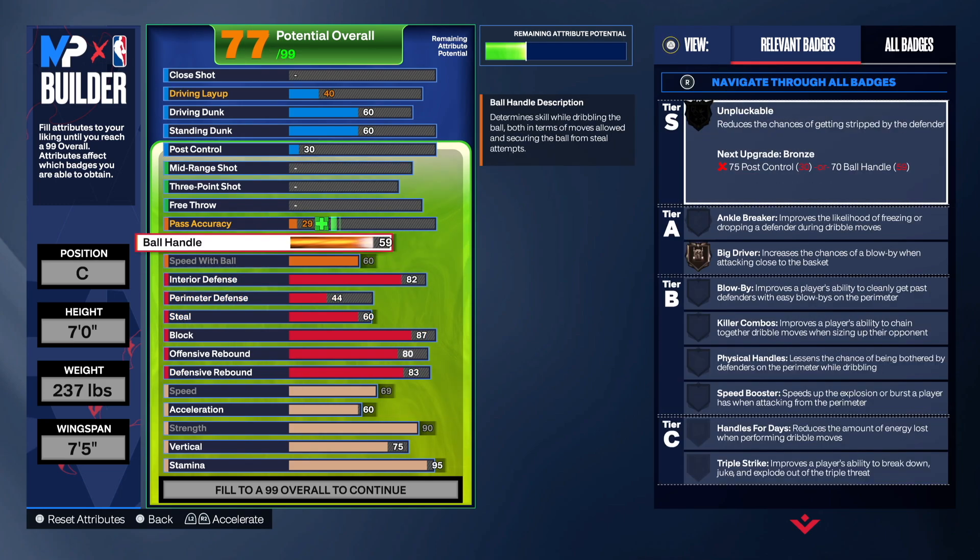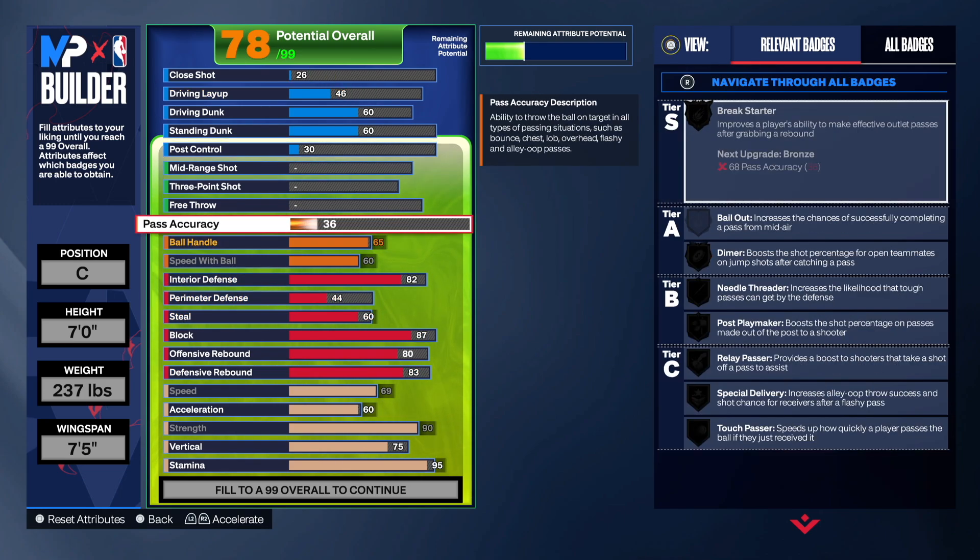I maxed out ball handling at 65. Like I said, I want to go at least 68 so I can get that break starter on bronze. So now we're working with some solid bronze badges: break starter bronze, diamond bronze, post playmaker bronze, relay passer on bronze — you can't go wrong with that.